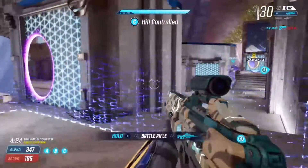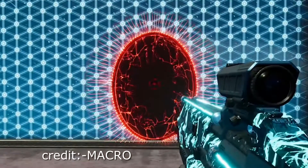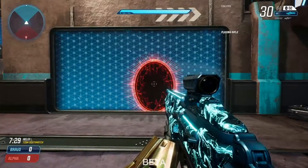A portal blinks like this if there's an enemy behind it, so don't go into the portal straight away — shoot first. Your crosshair will turn red if it catches an enemy.